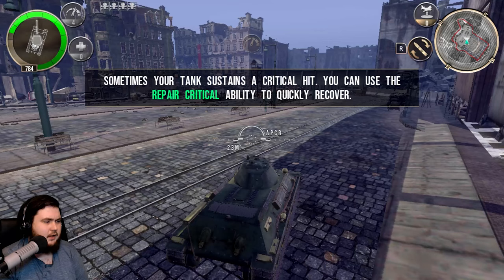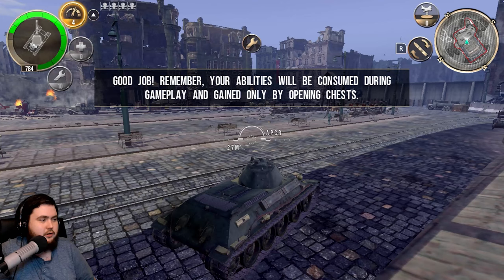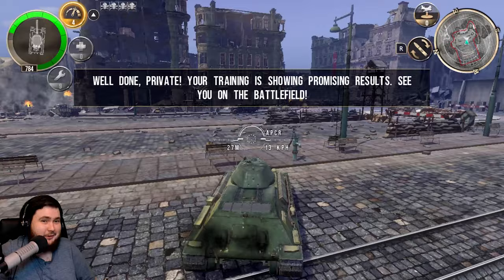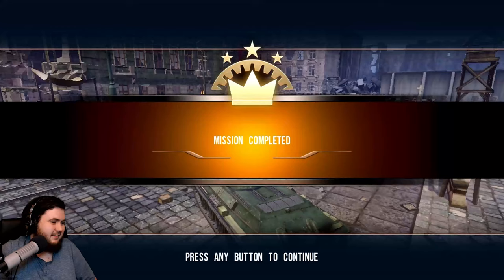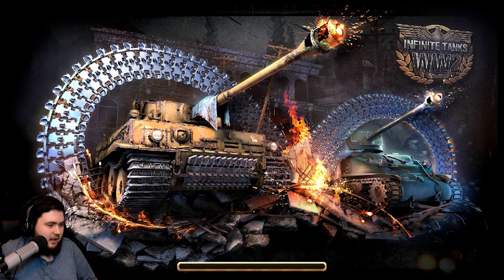Sometimes your tank sustains a critical hit and you can use the repair critical ability to quickly recover. The tank display in the top left corner shows where you're damaged — if a bit is glowing red, that's critical. Opening chests — this game costs money, so I'm hoping those chests aren't purchasable. At least we've completed the tutorial anyway and we got common chests. We'll continue and see what's in store in the first real mission of the game.